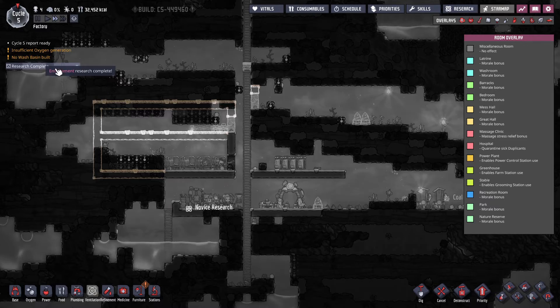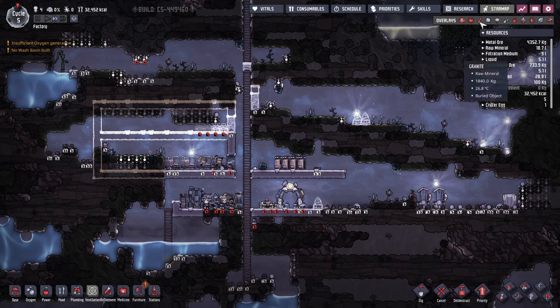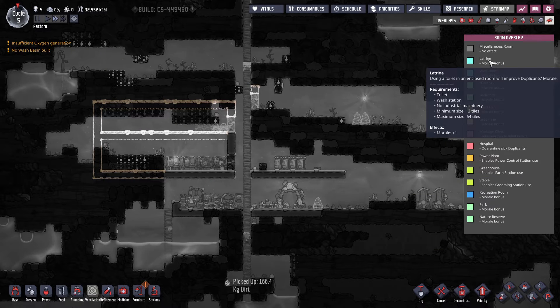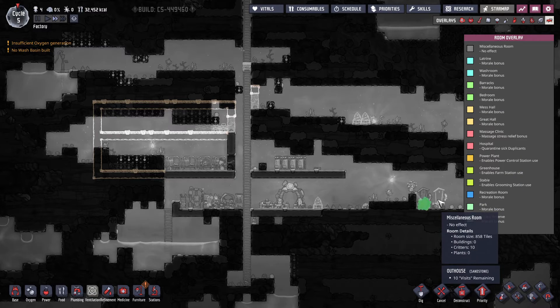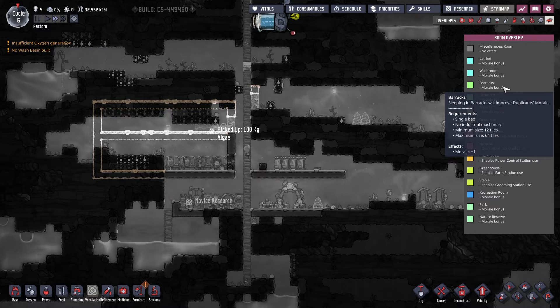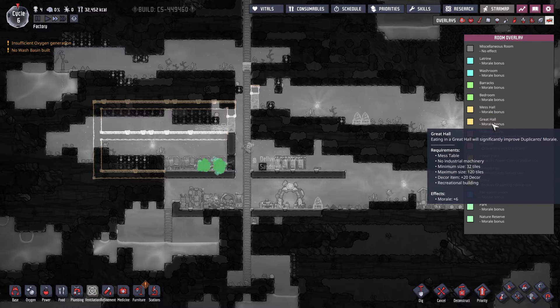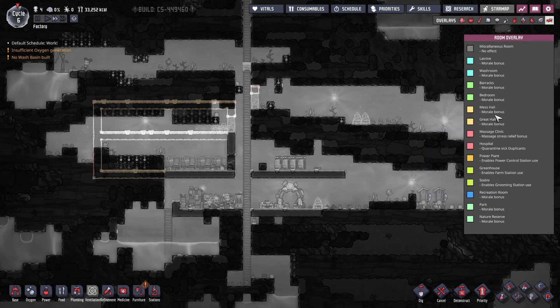Research is complete. Cooler stuff — okay, we're not there yet. Back to the layout. Barracks, single bed. Yeah yeah yeah — mess hall, mess hall, great hall. Mess table. Decor stuff — gives six morale. Two to three decor, moral plus one.